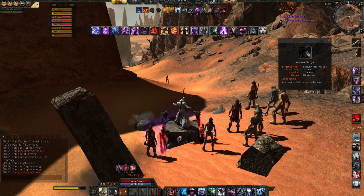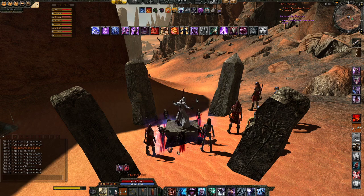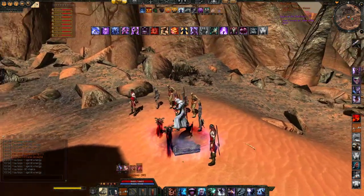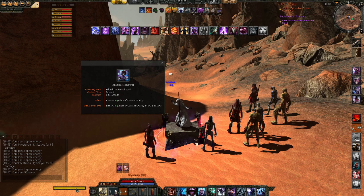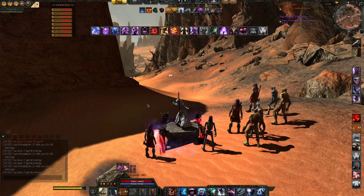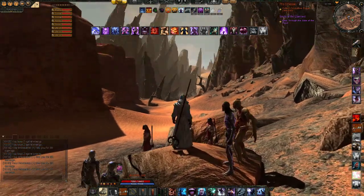Then we have Arcane Surge — your spells inflict maximum damage, because in Age of Conan there's always a range of how much damage your spells will do on the enemy. And the last one is Arcane Renewal, which is quite important: the longer your spellweave, the more energy you lose as the yellow bar goes down, and Arcane Renewal will renew that yellow bar. It's also important to notice that you cannot keybind the spellweave abilities, so you have to click them actively.